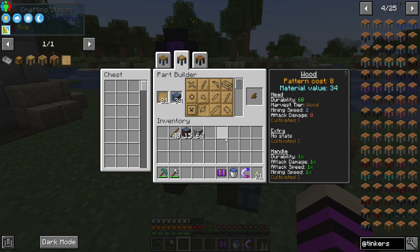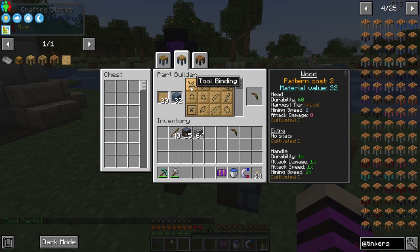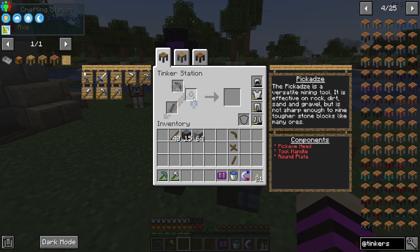You can start with wooden tools and build yourself a wooden pick. We need a pickaxe head, a binding, and a tool handle, and then we can go over to the Tinker station. This has the presets right here. There's a combined shovel-pickaxe item, but what we want is the regular pickaxe. In 1.18 the regular pickaxe uses a round plate instead of a binding, so let's stick to making a basic pickaxe.